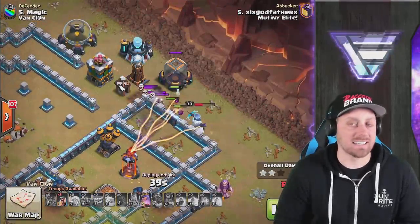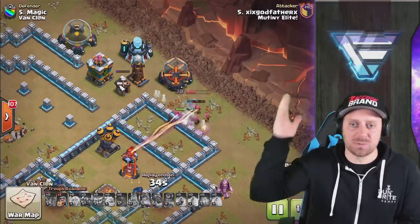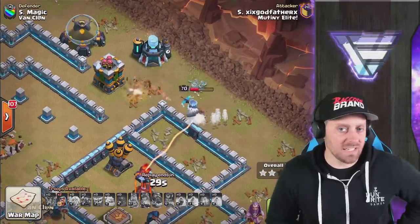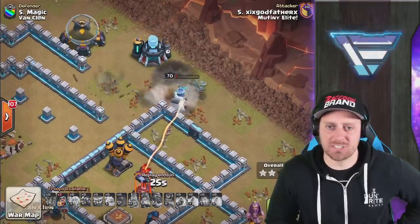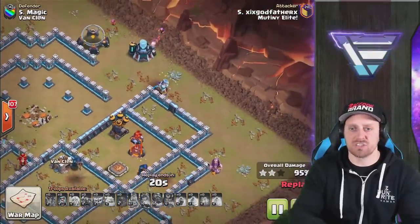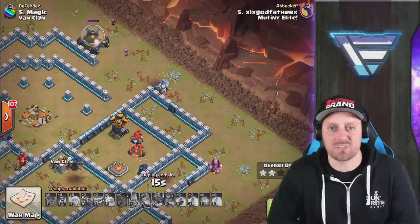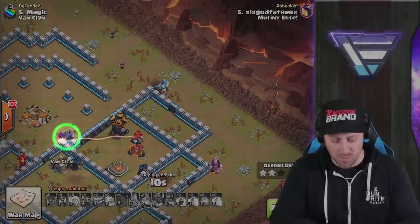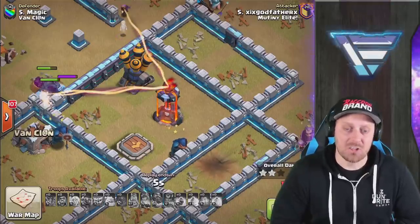The problem is she's got to get through some wall to get to that Inferno Tower, and that's not going to happen — especially with the Skeleton Traps slowing her down. If she had her ability intact, possibly she would have made it through, but she got struck by the Giant Bomb. Inferno Tower takes her down, ending this one. After those Wizards are done, we're ending in a 97% because of another Inferno Tower compartment — the Air Defense, the Multi-Inferno, and the Royal Champion Pedestal are left over in this compartment, preventing the Triple.